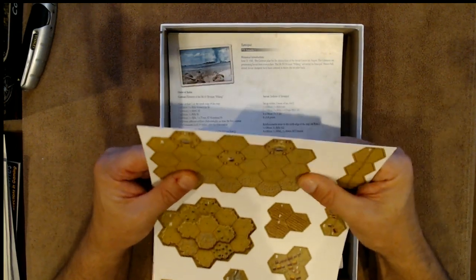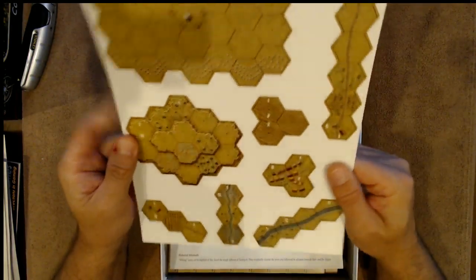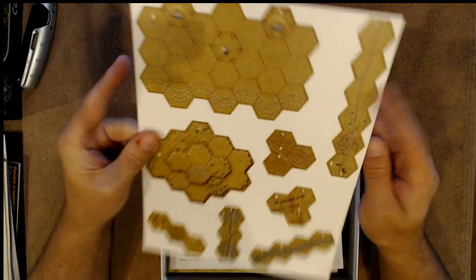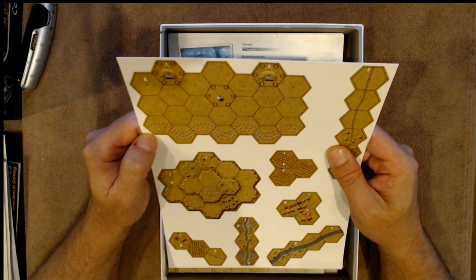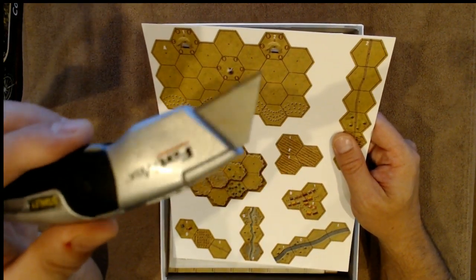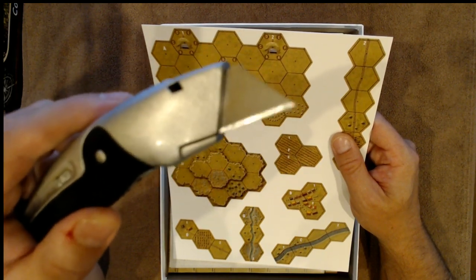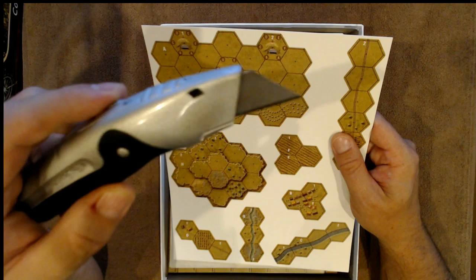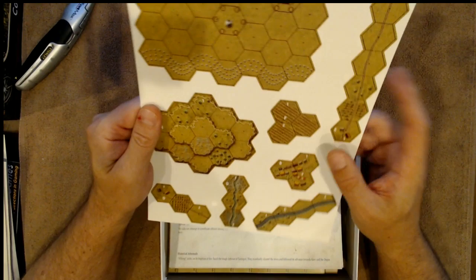There are some overlays here that look like you're going to have to cut out, because they're on a thick card stock and they don't punch out. So it looks like you're going to have to get the old scissors out — or in my case, I never use scissors. Get yourself a good X-Acto knife. Cut everything out with your X-Acto knife. Obviously some terrain overlays here.